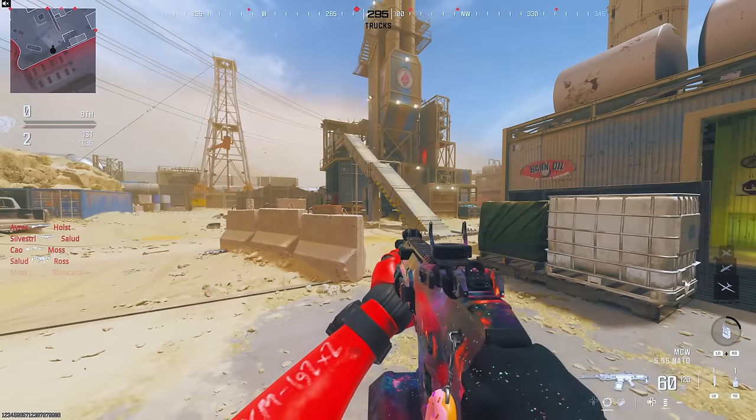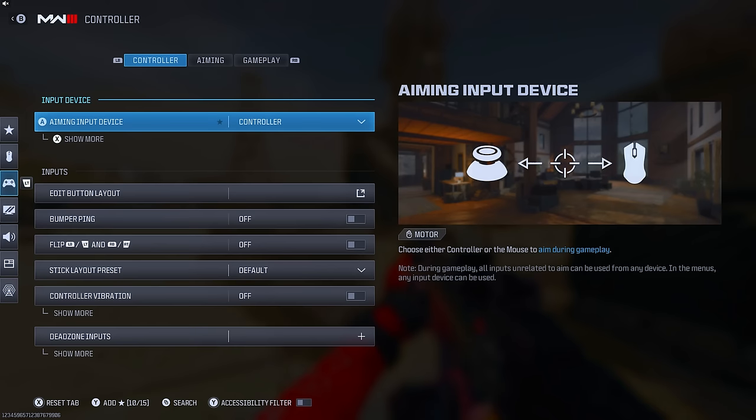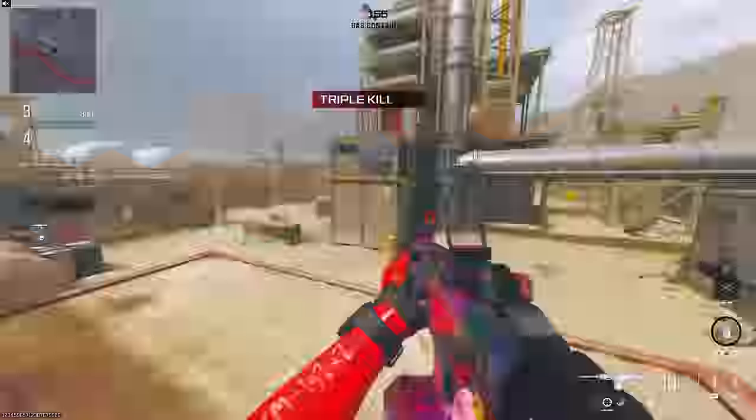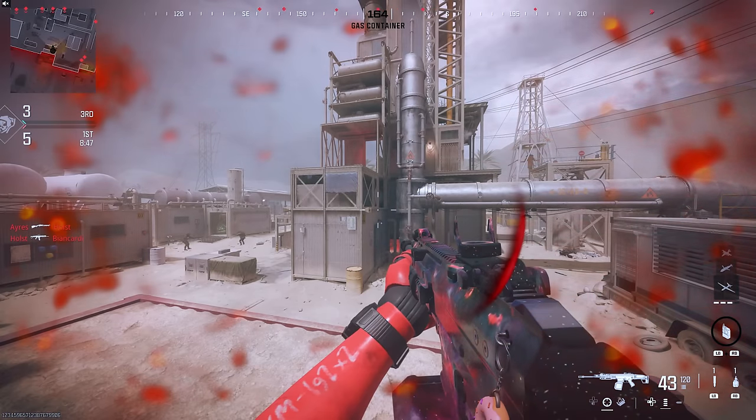Step two is learning how to flick onto your targets accurately. As you all know, I run 20/20 with a 1.40 low zoom, and I'll be showing you some examples of what I'm talking about when it comes to flicking on controller.